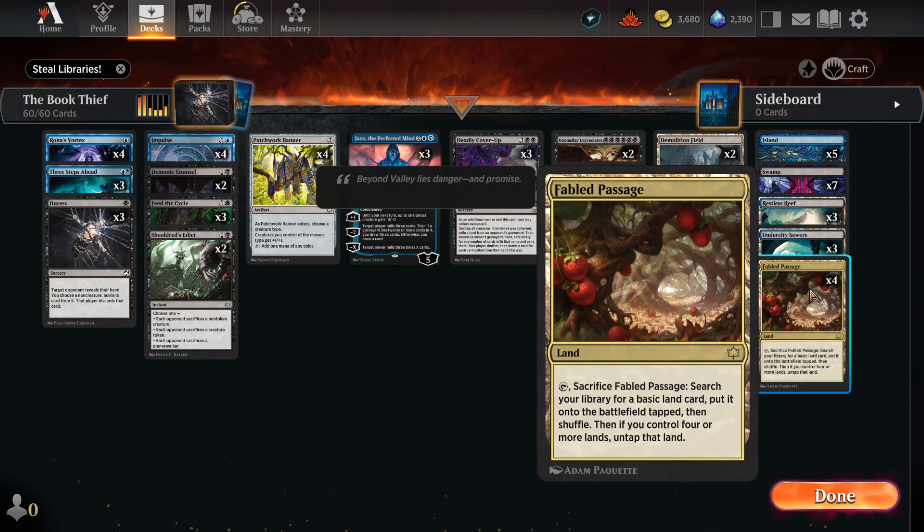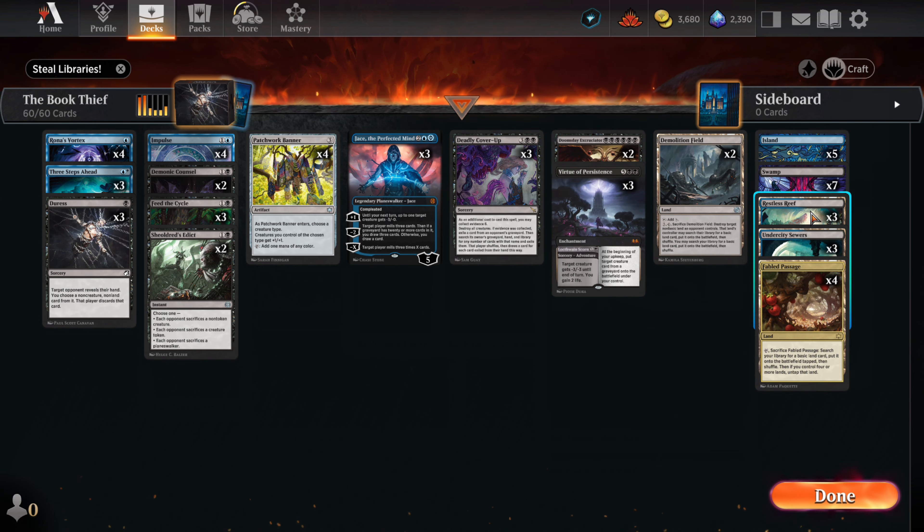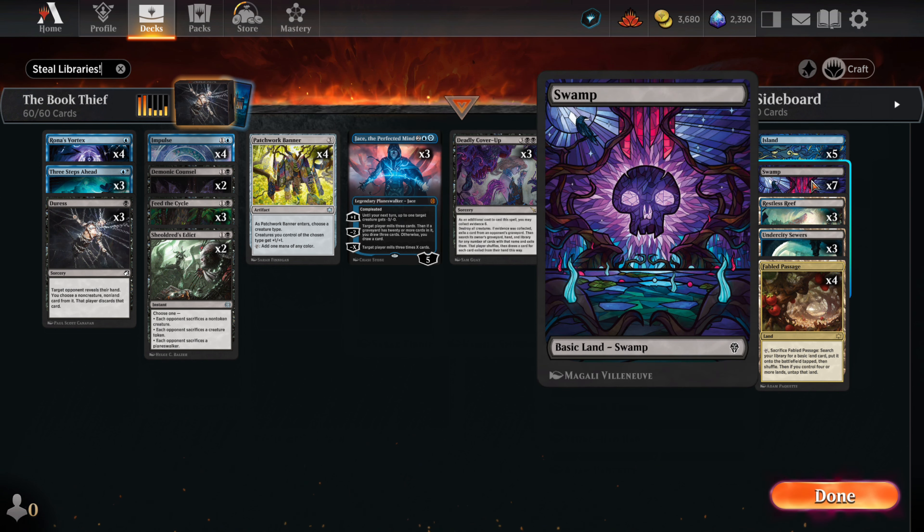Four Fabled Passage — the land we can use to fetch out any basic land. Three Undercity Sewers, the Dimir Surveil Land. Three Restless Reef, the Dimir Shark Land. Seven Swamps and five Islands.